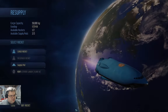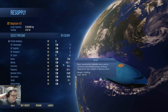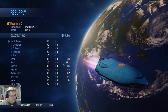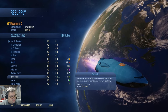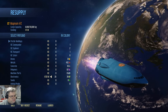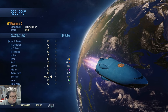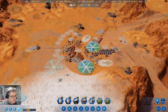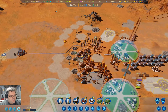We go in for a resupply — cargo rocket. It might be a good idea to bring a few of those back. Launch. Now we're swapping rockets around again.